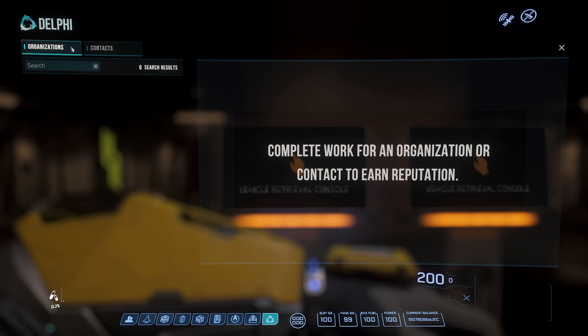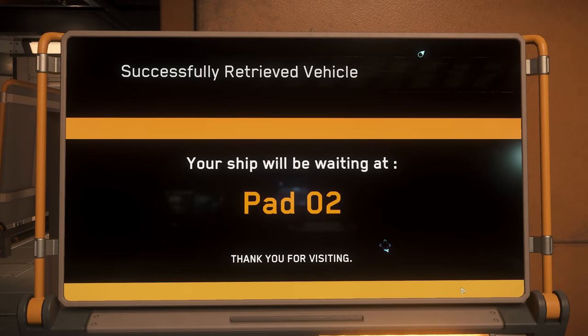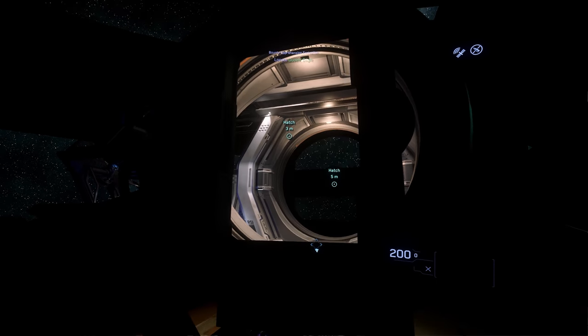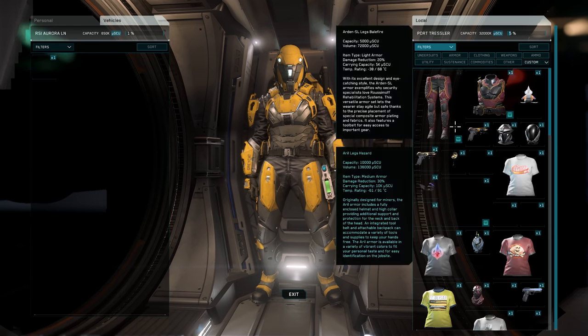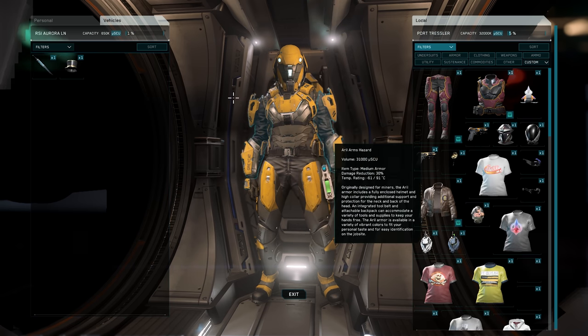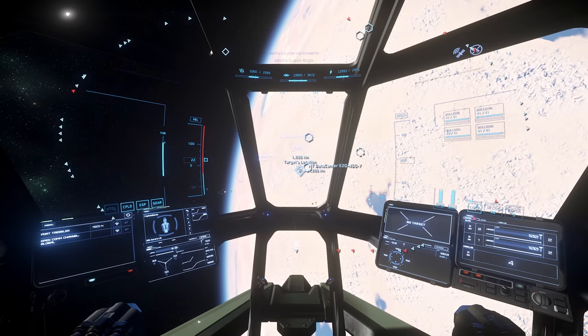Last is the Reputation app - this is where you can earn bonuses and rep with different orgs, but we haven't done any missions yet. Let's head back to Contract Manager - we'll click the Bounty Apprehension Evaluation and go to a bunker to shoot some bad guys. We'll pull out our ship from pad 2, head there, and get into our ship. Once there you can use your ship storage - if you're on your way to a mission and know you need an extra knife and a top hat, you can bring that stuff. But if your ship blows up, that stuff gets lost with it.